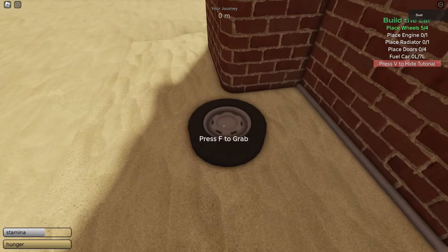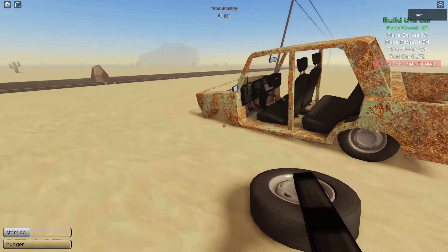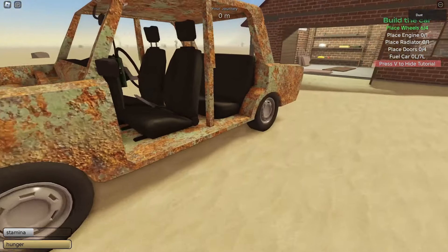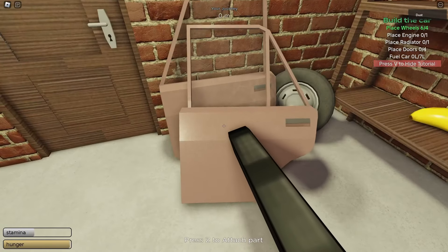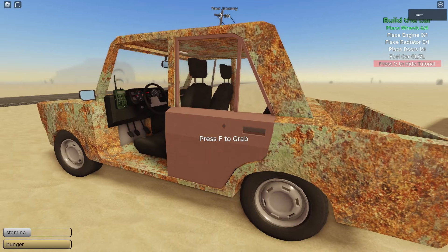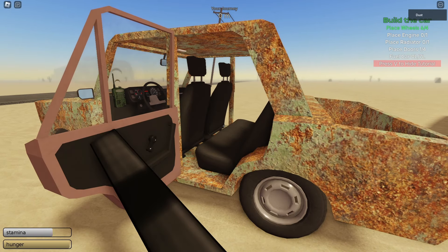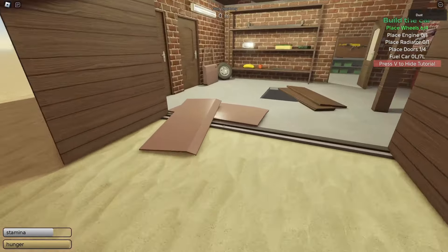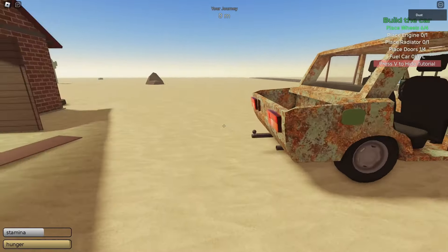The last wheel will be somewhere out here. Take it and go to the front left side and place it — it might glitch, but it didn't this time. Next we have the doors, so pick this one up. There's an extra view, so attach it here. To open the door again, hold left mouse button and move your mouse left and right.